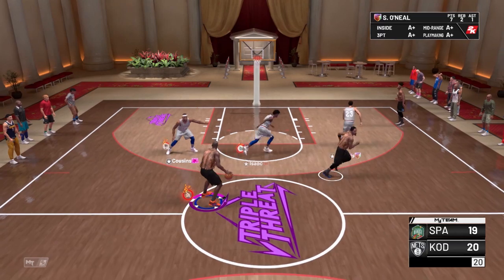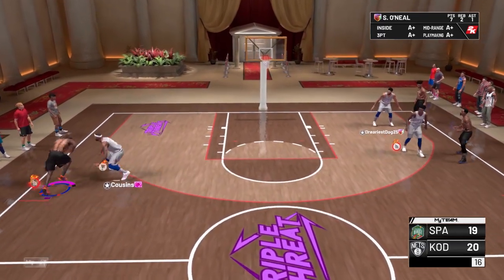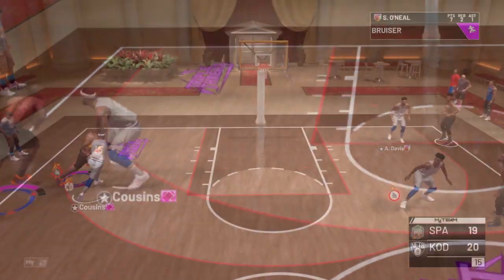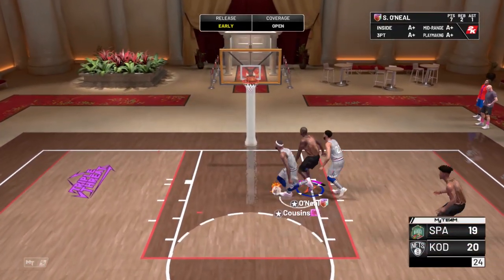We're playing to win. Shaq here with his takeover lit, running the show. With the diamond shoe, Shaq has 88 ball control, 94 acceleration, 84 speed with ball — and showing off the handles here. The point guard drives left, got Cousins on his hip, draws the help from Isaac. And yeah, that leaves J.R. Smith wide open on the perimeter. And that's ball game.